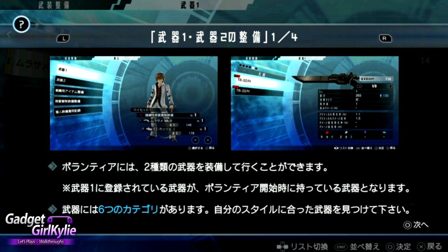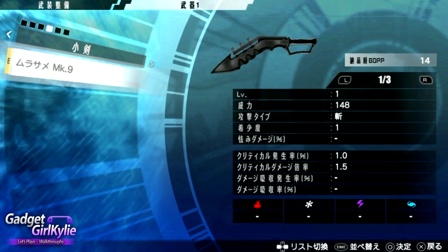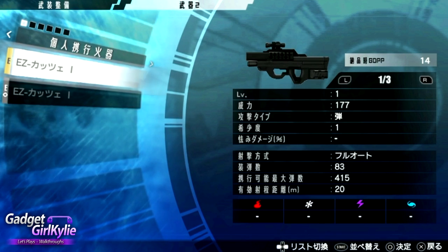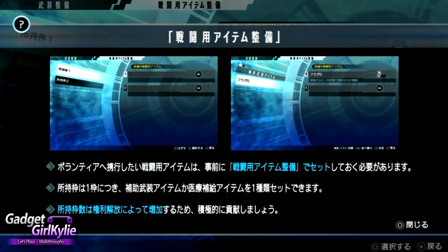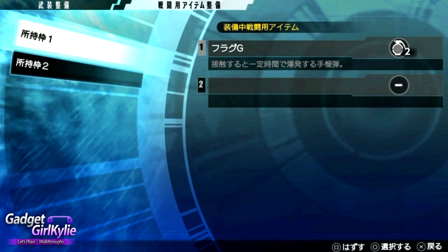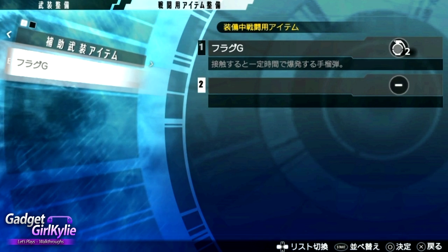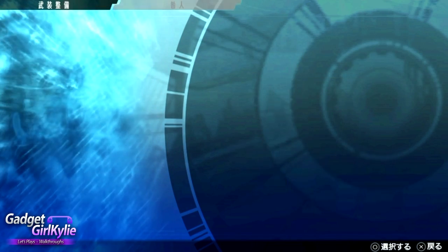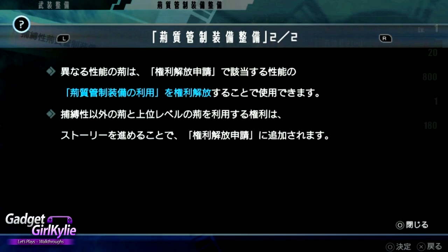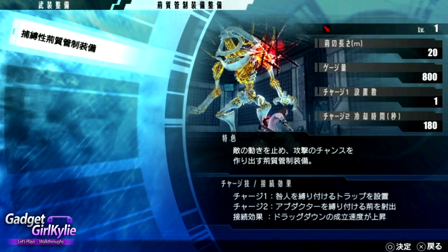This is where we change weapons. So there are our first weapon and second weapon — I can't change it at the moment. This option is like items taken into the field with you. I've got two grenades, so it looks like I can only take two extra items into the field with me. I've equipped two grenades and don't have anything for the second slot yet. This other option has something to do with the abductors — not sure if it's stats of ones I've faced or how many I've killed.